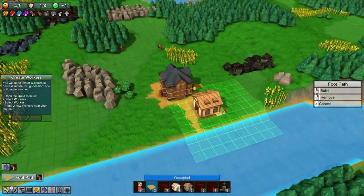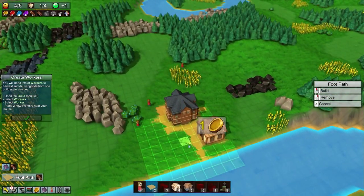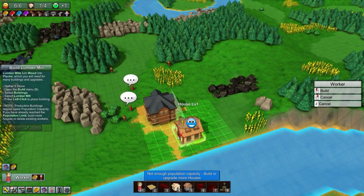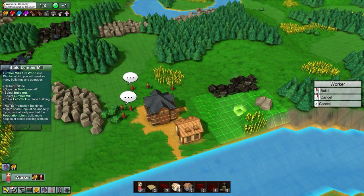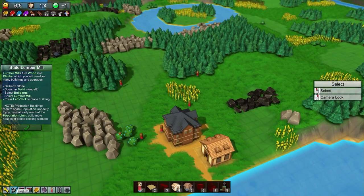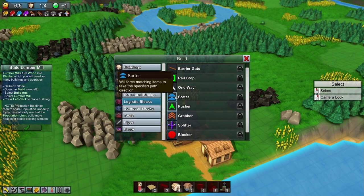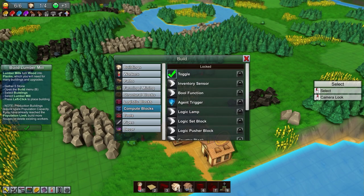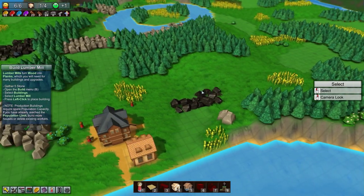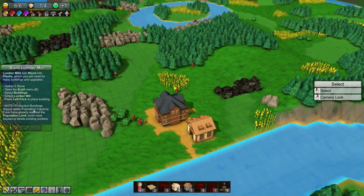I've seen screenshots of crazy cities people have built with conveyors running all over the place and resources being collected automatically. I think it's a really awesome concept combining the factory aspect of games like Factorio with a city builder. Houses generate coins, workers cost coins, and more houses raise your population capacity. It also wants us to build a lumber mill. I see there are structural blocks, logistic blocks, and logic blocks — super exciting!